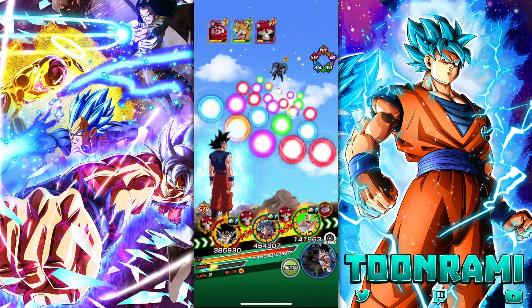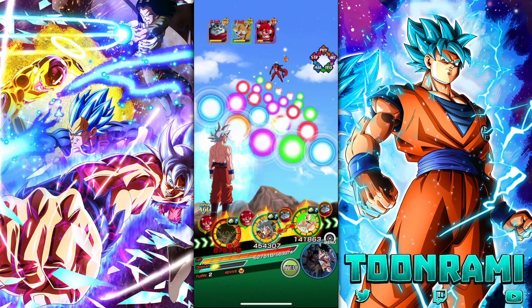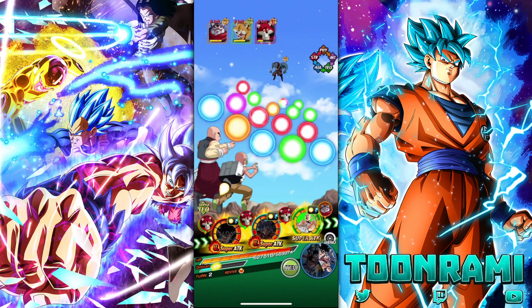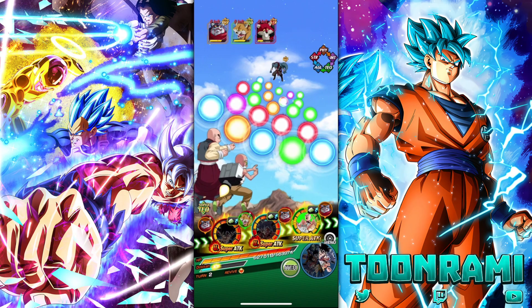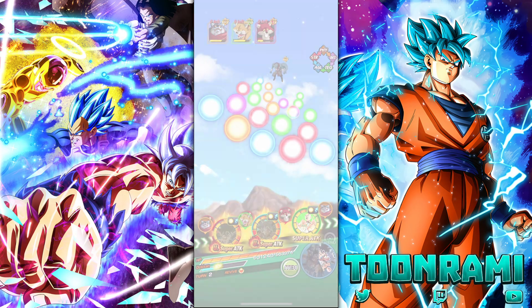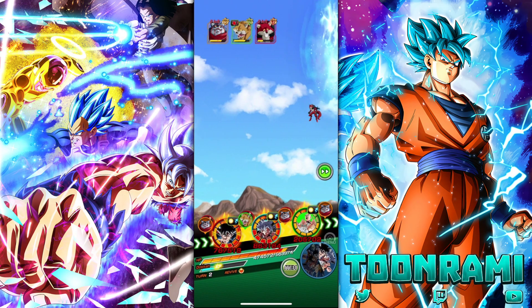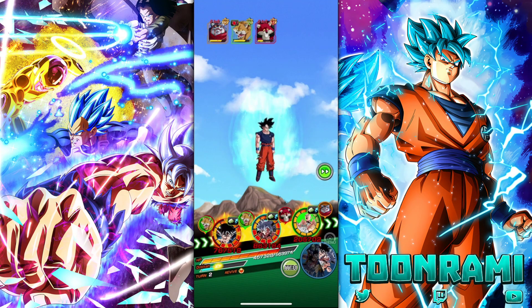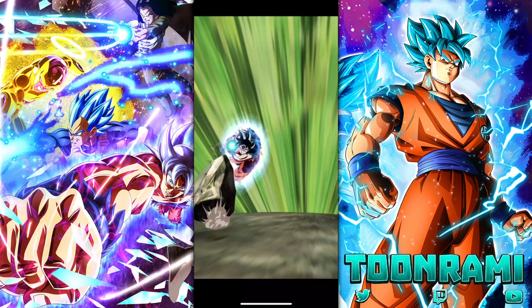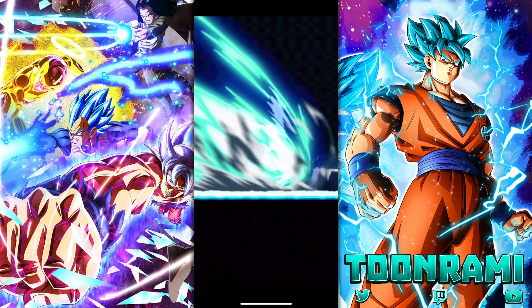Let's have STR UI go after Basil, then we'll have AGL UI go after Bergamo, and then we will have Tien and Roshi go after whoever's left over, which might be Bergamo. Dodge, please. Thank you. And here we go — five-point-something million attack stat. Guard disabled. Maximum critical. Maximum carnage. Two million. That's enough.